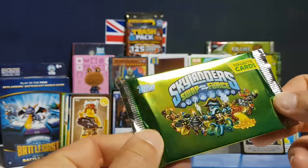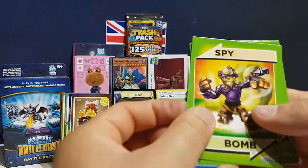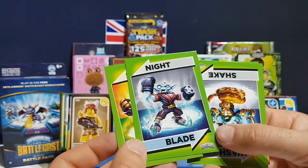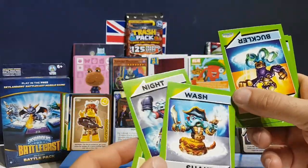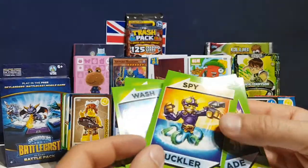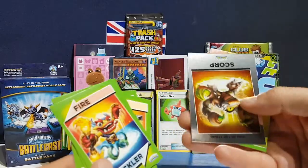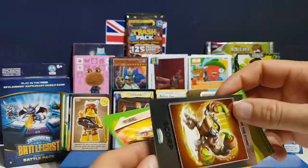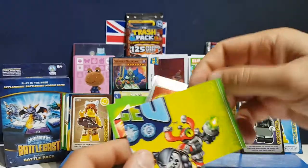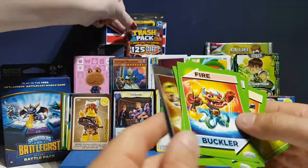Opening Skylanders Swap Force cards by Topps — we've got quite a few of these. We have Spy Bar, Night Blade, Wash Shake, Spy Buckler — loading upside down — Hoot Blade, Fire Buckler — shiny! — and Scorp, the King of the Steam. This one will be part of some other ones.